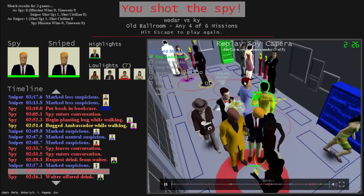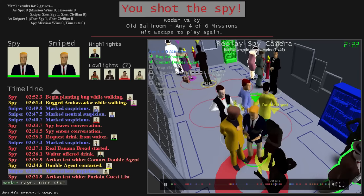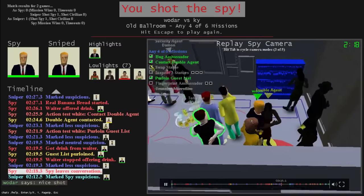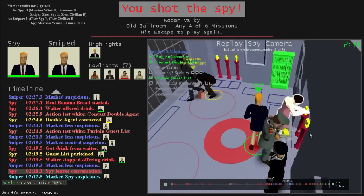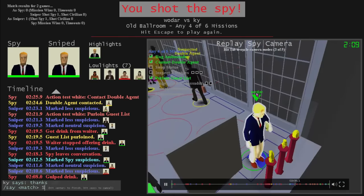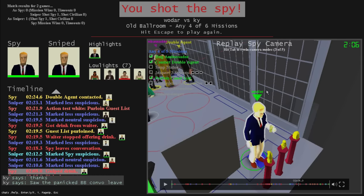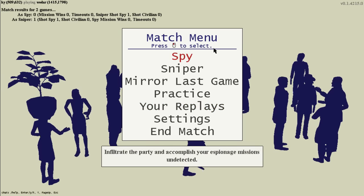Banana bread is a code word. If the spy says 'banana bread' while in conversation with the double agent, like here, they complete that mission - 'contact double agent.' You can see he kind of panicked, he actually did a 360, which probably drew my attention even though I didn't consciously notice it. The panicked banana bread convo leave - there are subtle tells that aren't as immediately obvious to newer players.